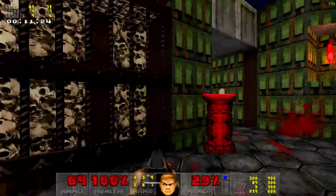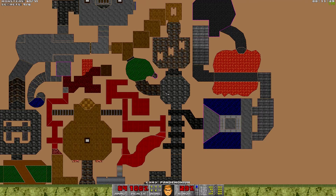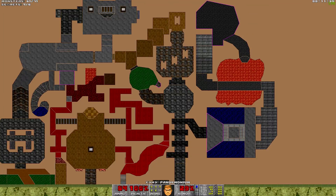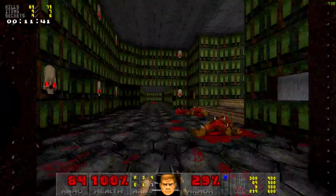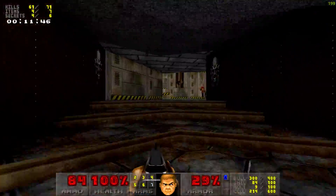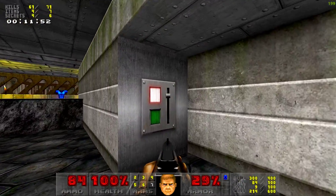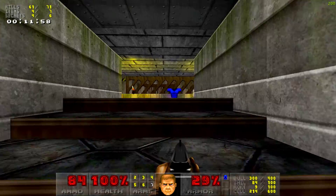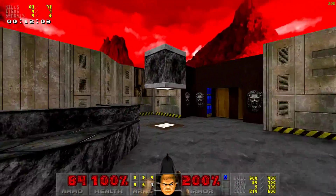Alright, now let's go through the blue door. No — I went through the wrong way. Yeah, here it is. Oh, we have another blue armor! Well, I guess we don't need that one anymore, which is great.